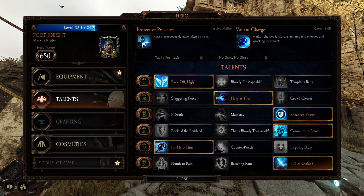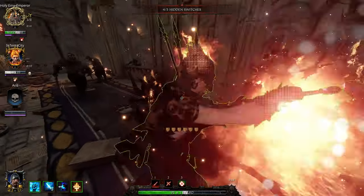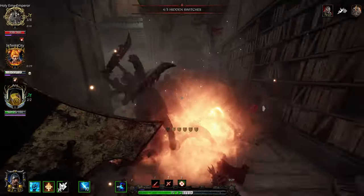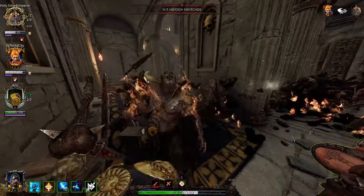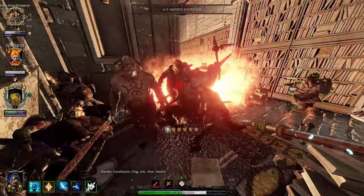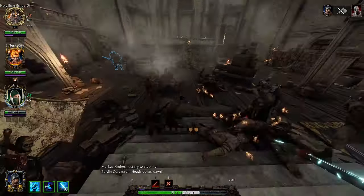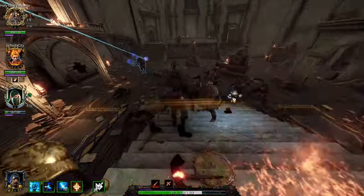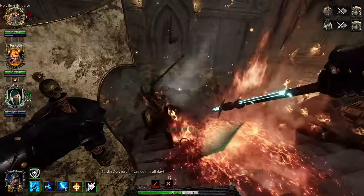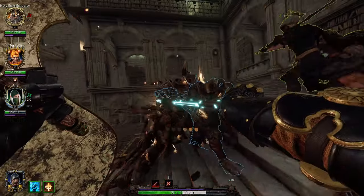This is a fantastic talent, especially combined with Bull of Ostland: each enemy hit with Valiant Charge grants 3% attack speed for 10 seconds, stacking up to 10 times. You could have potentially 10 seconds of 30% attack speed. Combine that with Swift Slang for an additional 20% when you crit, and that's the maximum attack speed you can get in the entire game — making the 'too slow' Spear and Shield perfectly viable, and hence why we're not taking Crowd Clear, because we've hit the max.